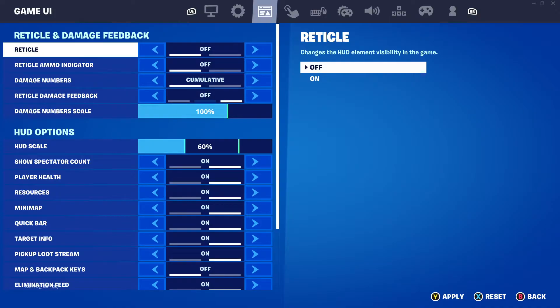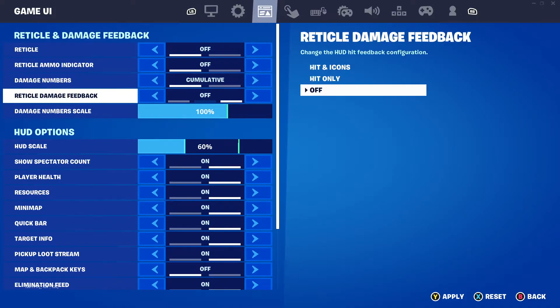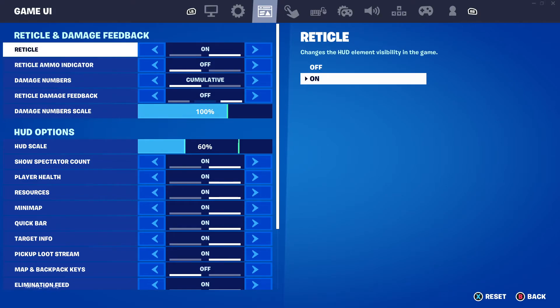Once Reticle is off, your crosshair will no longer be visible. Also make sure Reticle Ammo Indicator is off and Reticle Damage Feedback is also off. With all of these off, you won't have anything interfering with your aim — no reticle, no hit markers, nothing.